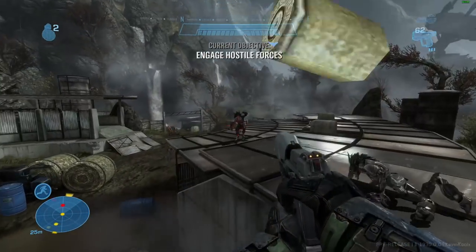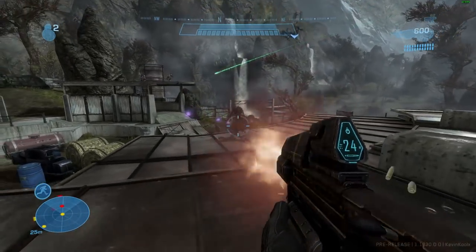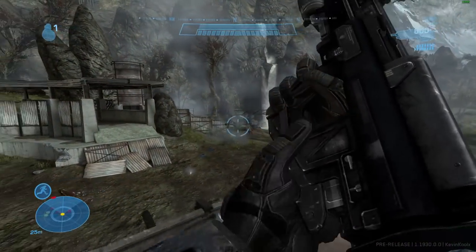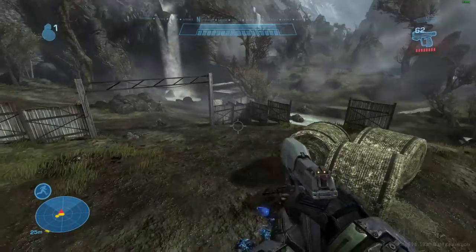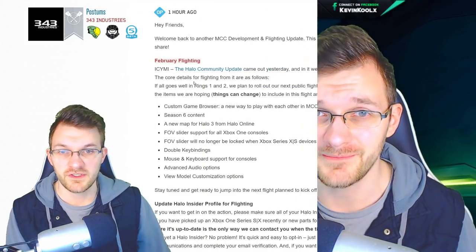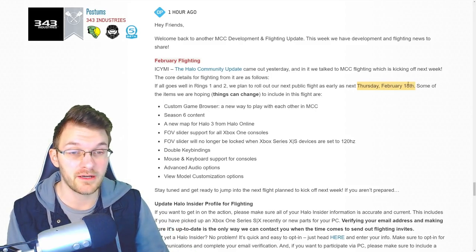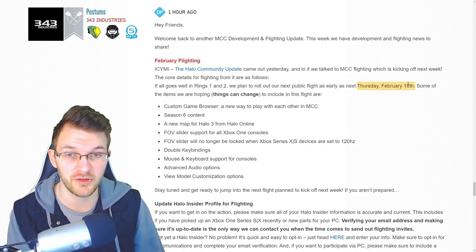As we do every Friday, we get a development update for the MCC, but this is not exactly a little update — this is actually a rather substantial weekly update giving us more details of what to expect for the upcoming flight on February 18th, as well as another screenshot of the new map coming for Halo 3 from Halo Online. Thursday, February 18th is currently the flight date for the next MCC flight.